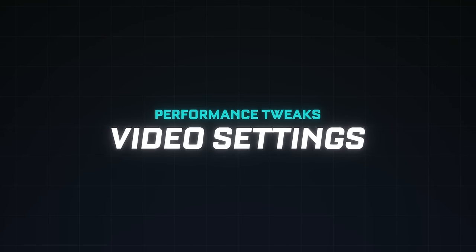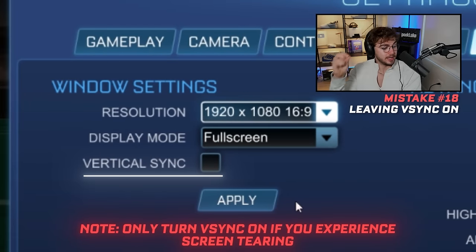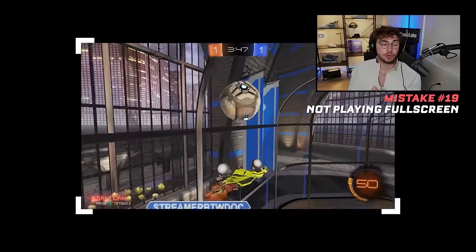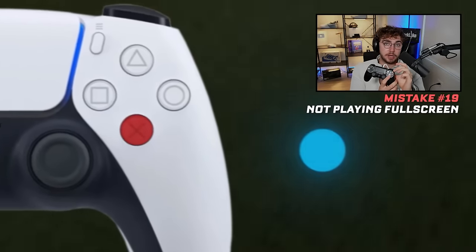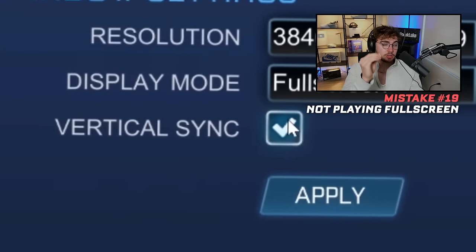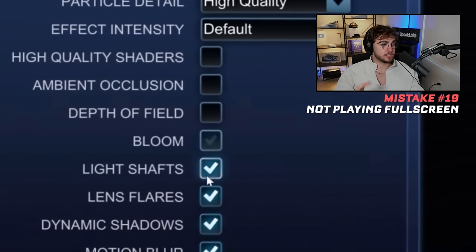For performance tweaks: first, VSync — which is on by default — turn this off. It's so bad and I don't know anybody it helps. Eighteen and nineteen: borderless or windowed. You almost always want to play full screen for a competitive game mode — it will reduce your input lag, meaning less time for the game to register a button input. Play on full screen, native resolution, graphics as low as possible, VSync off. This gets you 80–90% of the speed improvement available from adjusting in-game settings.